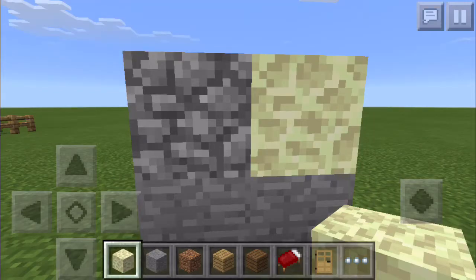Another secret texture: cobblestone and end stone. This will blow your mind — cobblestone and end stone are actually the same texture, but end stone has a negative color while cobblestone has a normal color. So cobblestone and end stone look very similar.